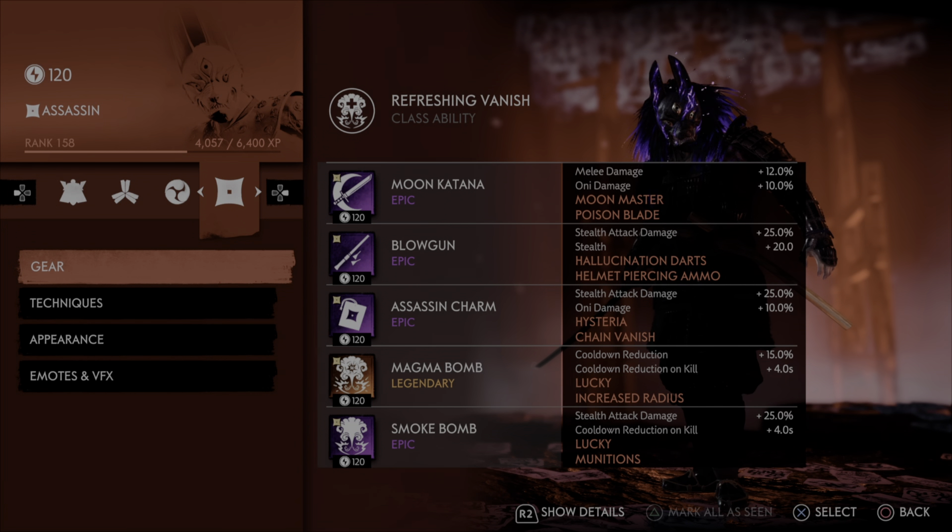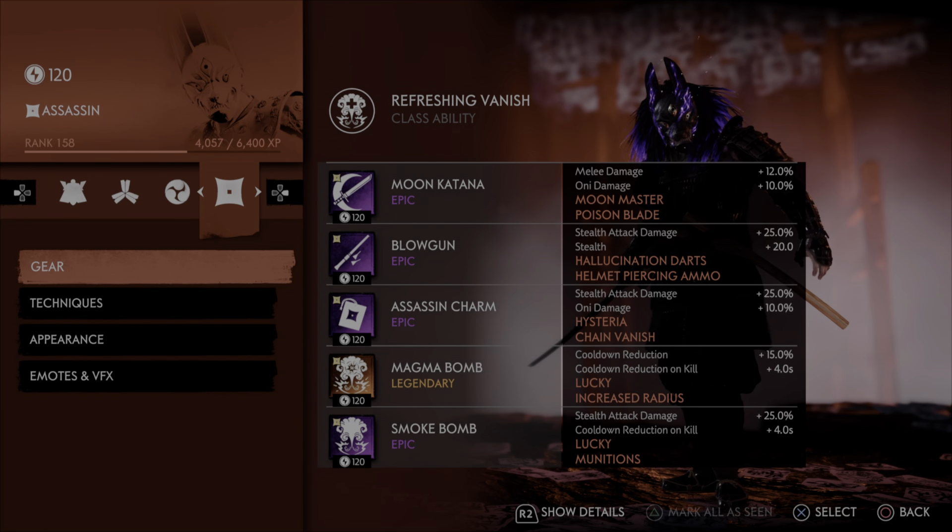For the Assassin's Charm, we have stealth attack damage, oni damage, Hysteria, and Chain Vanish. I have a love-hate relationship with Hysteria — I think it is quite bad. It's extremely fun to use but its practicality is kind of crappy. You could go in to assassinate somebody, turn the whole group on each other, and then as you go to assassinate someone else you're getting hit before, during, or after. It can get to be quite the clusterfuck, so I really don't recommend Hysteria, but if any of my builds were going to use it, it would be this one.